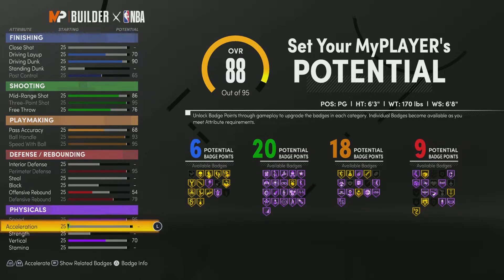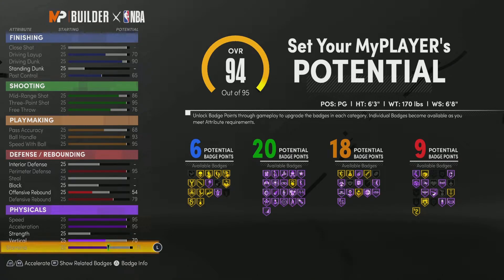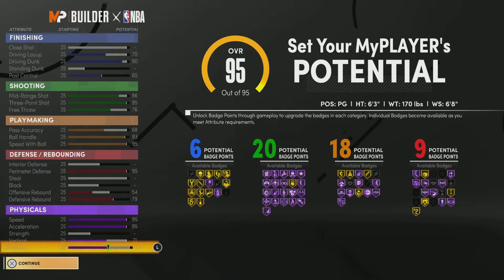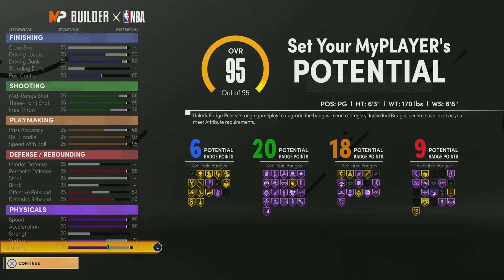For the physicals we're going to raise the speed up, get the acceleration up, and then bring the stamina up to around 71. So this is the final build: six finishing badges, 20 shooting badges, 18 playmaking badges, and nine defensive badges, plus maxed speed and acceleration with a 71 stamina.